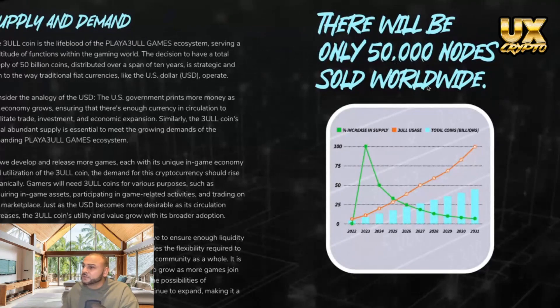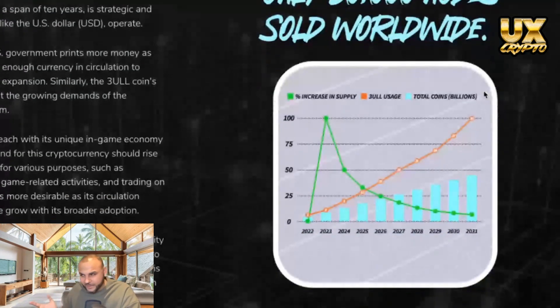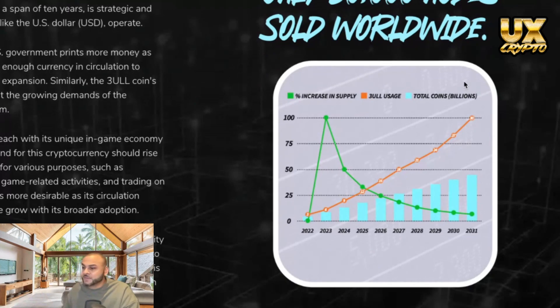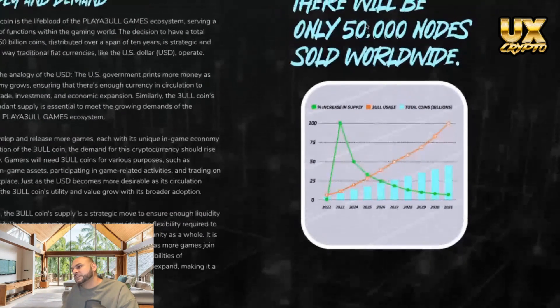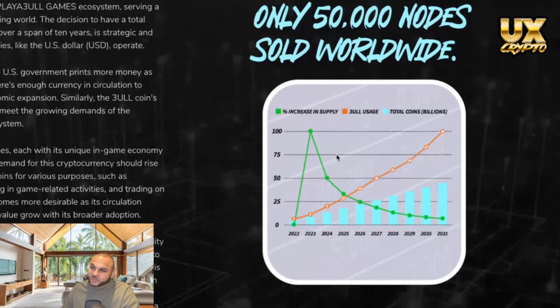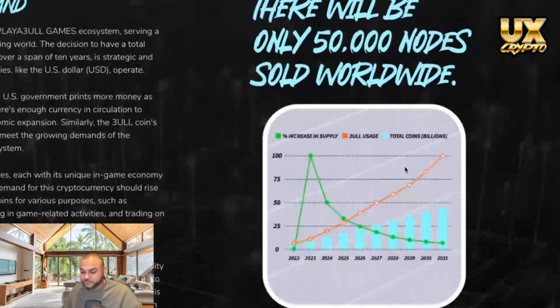There will only be 50,000 nodes sold worldwide. If my math is correct, the current price is around $5,500 with roughly 500 sold — so we're at about 1% of total nodes sold right now. The more nodes get sold the more demand there will be, which demonstrates the supply and demand dynamic at play.